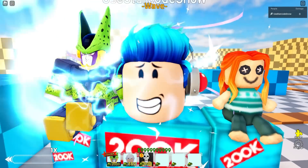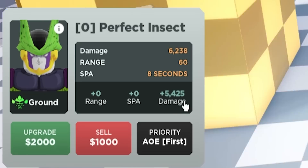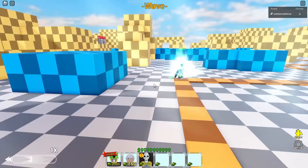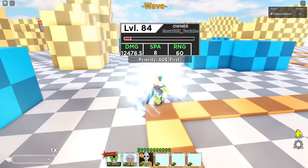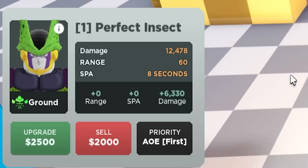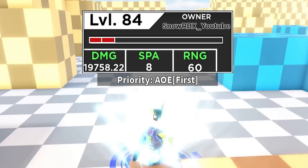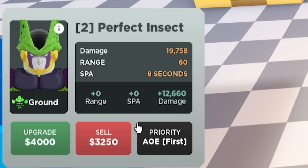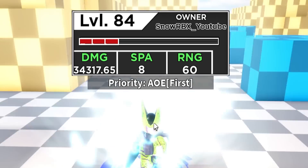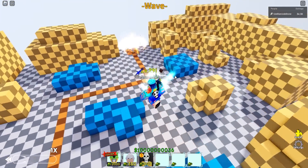He still has the plant enchant. For 2000 cash he gains 5.4k damage — now at 12,478.5. For 2500 cash he gains 6.3k, now almost at 20k: 19,758.22. For 4000 cash he gains 12,660, bringing him to 34,317.65. Let's check his default animation before the next upgrade — it seems different from before.